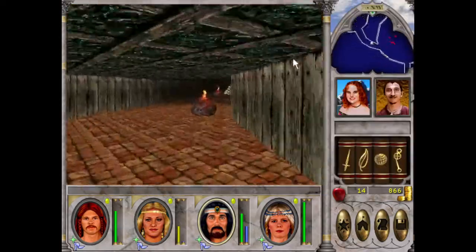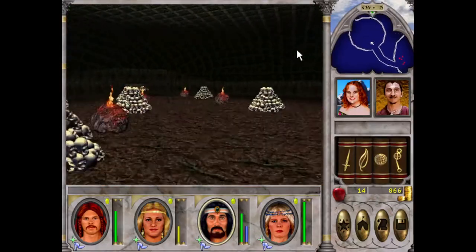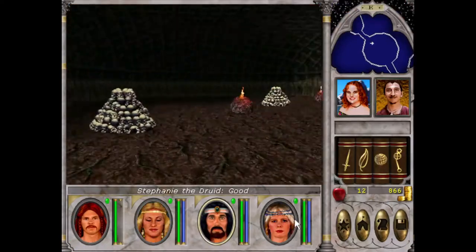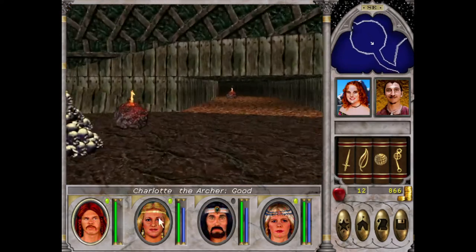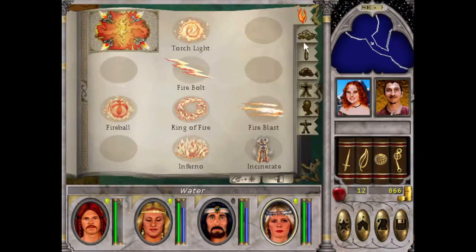I want to exit the premises and replenish my spell points. Let's go. Torchlight. I can't wait for Expert Burn Master — I'm going to be a very happy man.